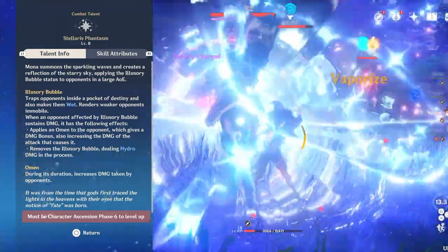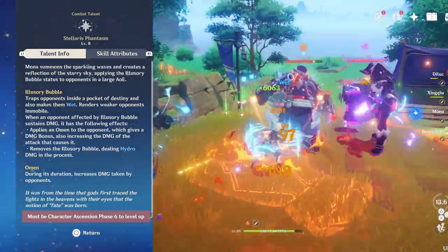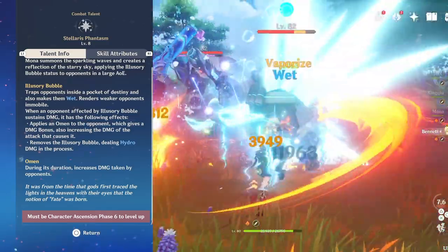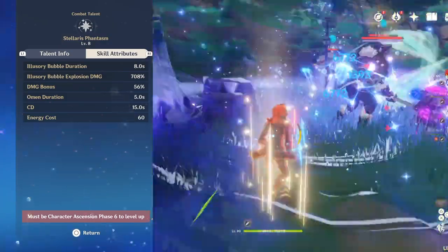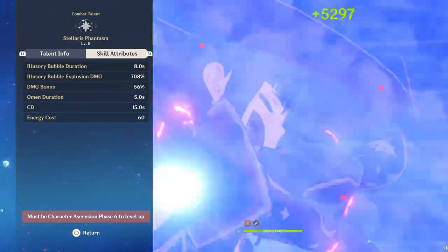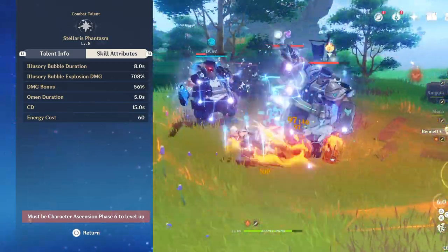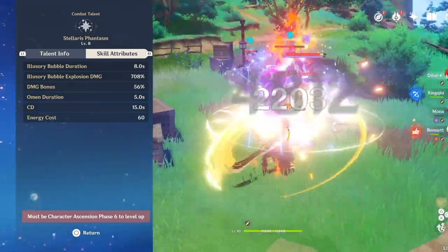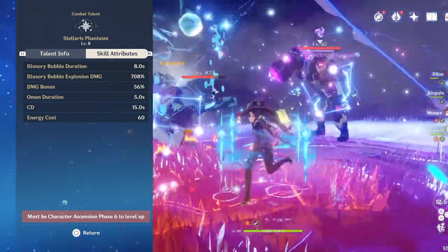When the opponent affected by this takes damage, the bubble will pop and it will apply an omen to the opponent, which will increase the damage the opponent takes and also increases the damage of the attack that causes the explosion. The explosion will actually be dealing Hydro damage. The omen increases damage taken by opponents. This ability can be a little confusing, but once you get the hang of it, it's really quite simple. Looking at the scaling, the illusionary bubble duration is 8 seconds, so that little constellation on top of the enemy will last for 8 seconds before it pops on its own. The illusionary bubble explosion damage has a huge scaling — that's the big Hydro number you get when you pop the bubble.